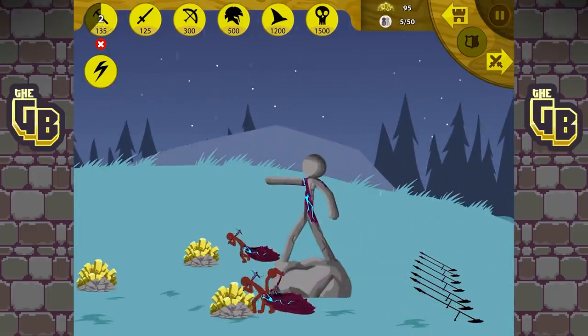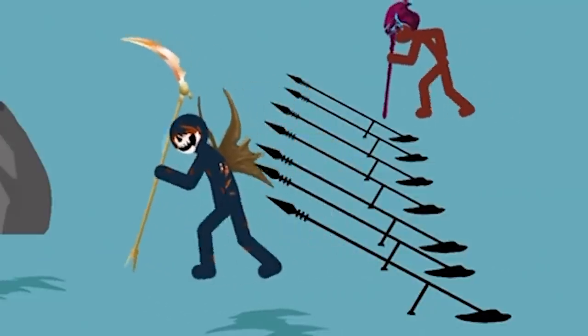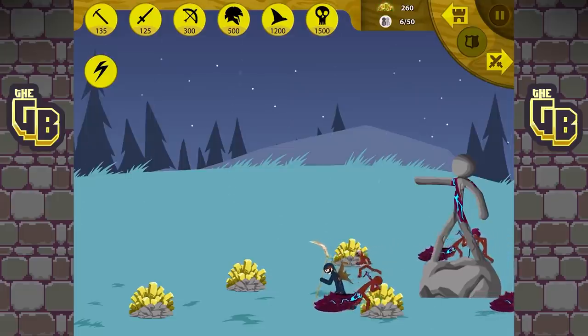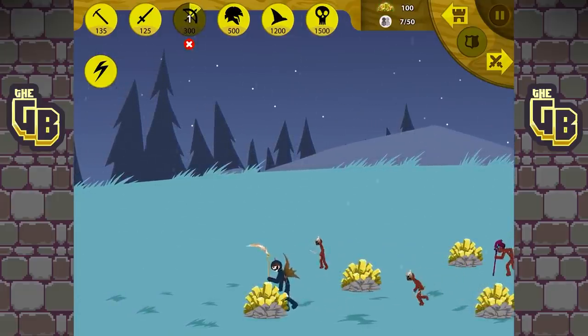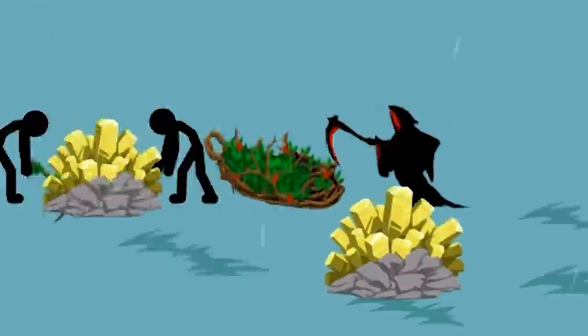We've got 80 gold. Oh, what's that — is that a wizard? That is a wizard! Archidons are good against wizards, right? Oh god — is he coming forward? What — whoa, why did it do that?